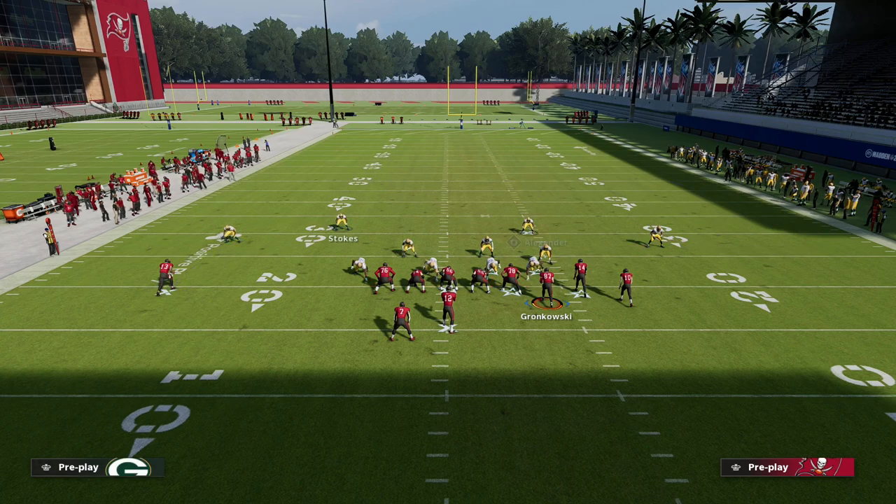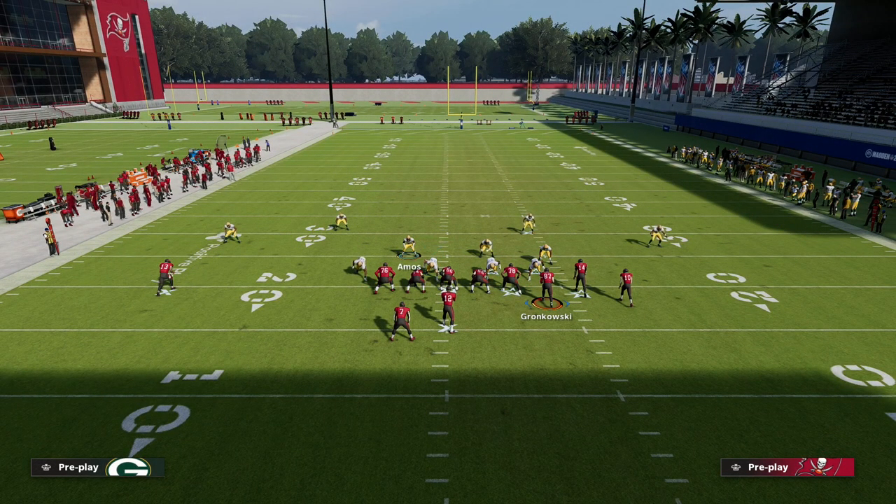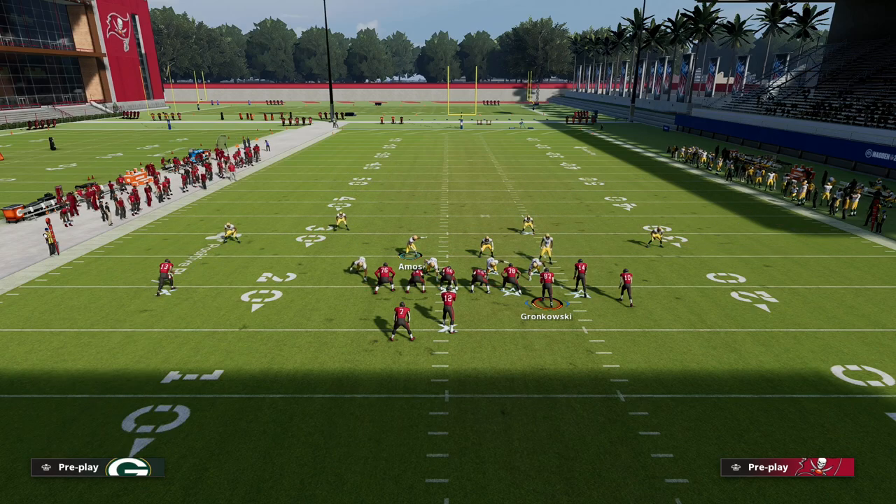A helpful thing you might consider is manning this guy up, because he's already basically playing a man-to-man principle. The same thing is true on the running back - the running back is in MEG coverage by this guy right here. Where that can become problematic is in things like slant routes, motion slants, wheel routes, and stuff like that.